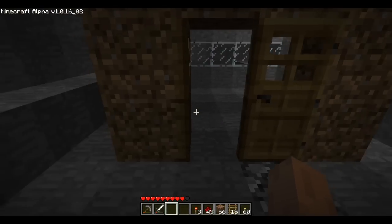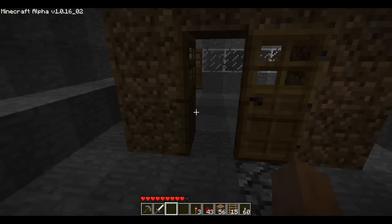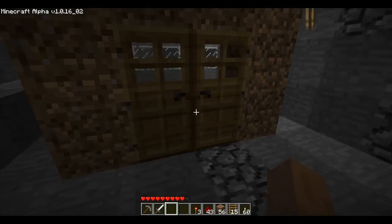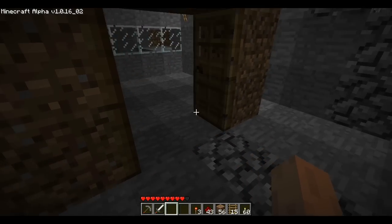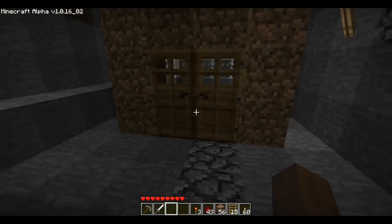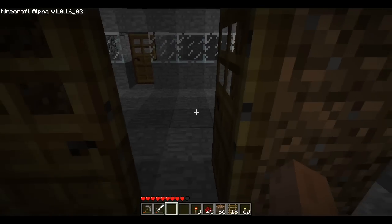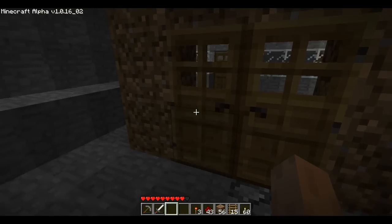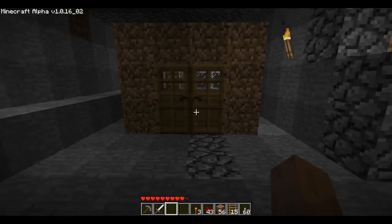But they don't act as you would expect them to. You generally want to open up both doors at the same time. In video games, usually when you right-click on a double door, you'd expect both doors to open at the same time. That is not the case in Minecraft — they open up individually. They still look good and function as doors, but if you want them to open at the same time, you're going to need to use redstone to trigger them both simultaneously.